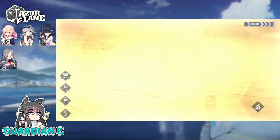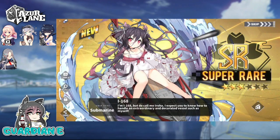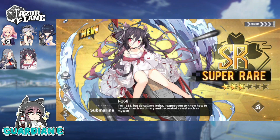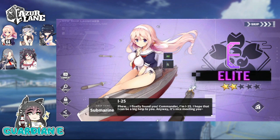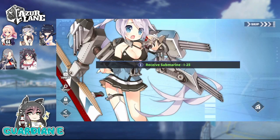Oh nice, hey, I was just talking about her! Looks like she was just waiting for me to compliment her first before she made an appearance. Here's I-168! She introduces herself as Eroha, and expects her commander to know how to handle an extraordinary and decorated vessel such as herself. Alright, awesome. I can always use more submarines. Oh, I-25 again — I'll never get tired of seeing you. It's fine if you want to keep appearing.